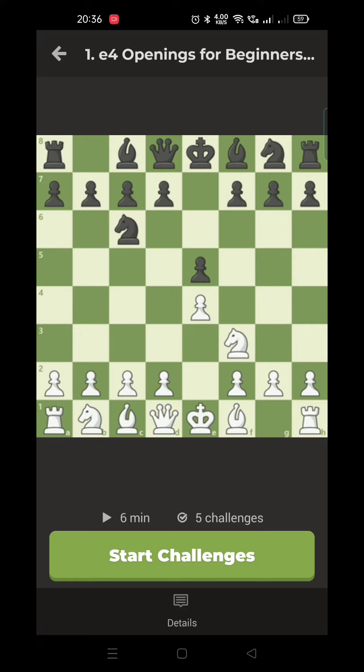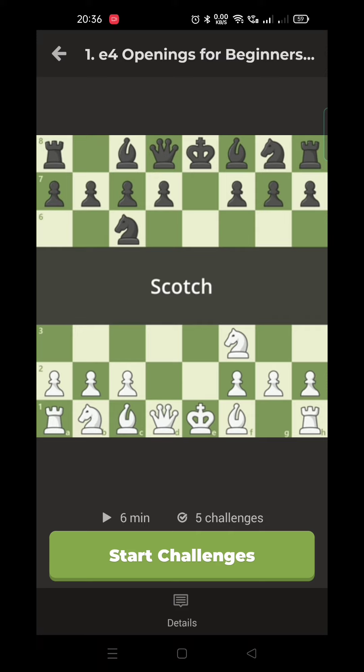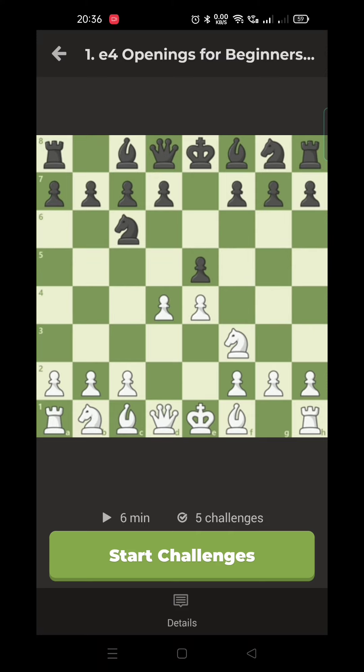The last of the three common White openings begins after D4. White advances a second pawn into the center, placing pressure on Black's E5 pawn and opening up lines for the Queen and dark-squared Bishop. This opening is known as the Scotch opening. It is an aggressive opening that puts pressure on Black's center right from the beginning of the game.